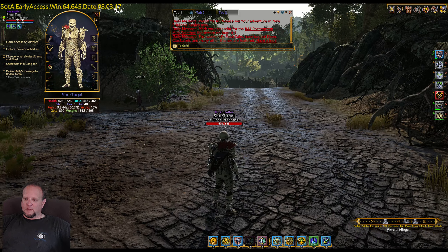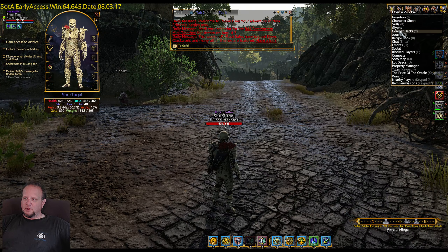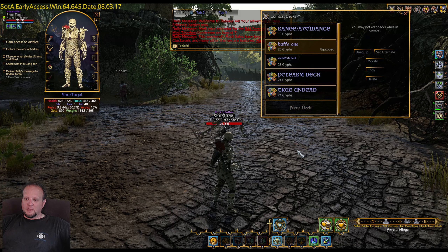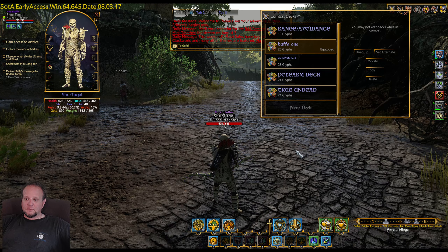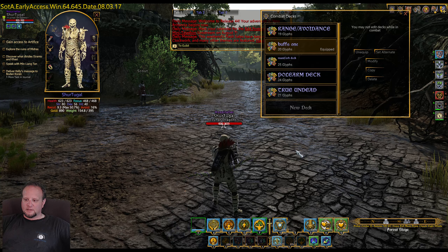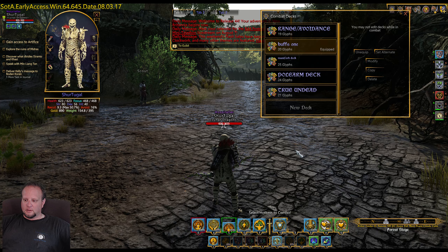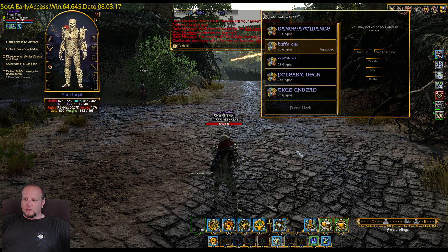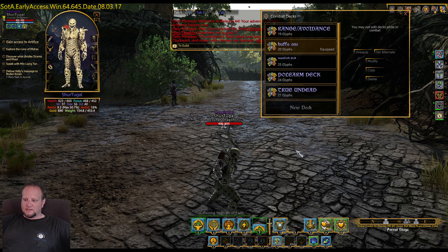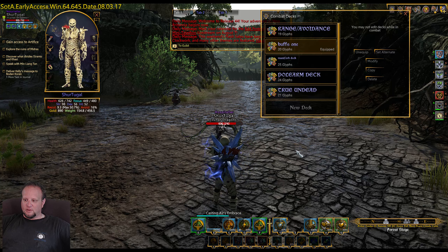The first step when we come in here is we want to buff up. So I have a buff deck here — I'm actually going to do another video probably after this one on how I create this buff deck. We're going to hit the buff deck, equip it, and get her going. We're going to stack these up four or five times, and once I have four or five stacks, we'll go ahead and pop it. I stacked them three or four or five times, and I'll show you which ones I have here — the buffs are on.